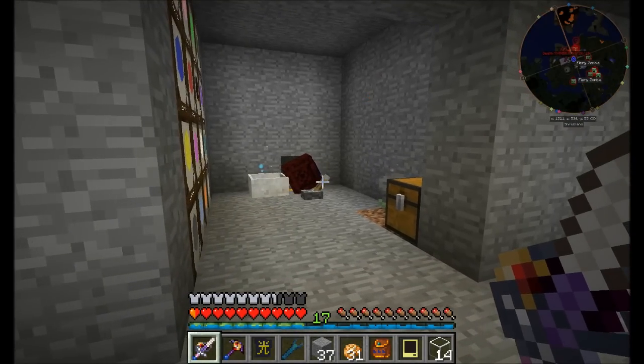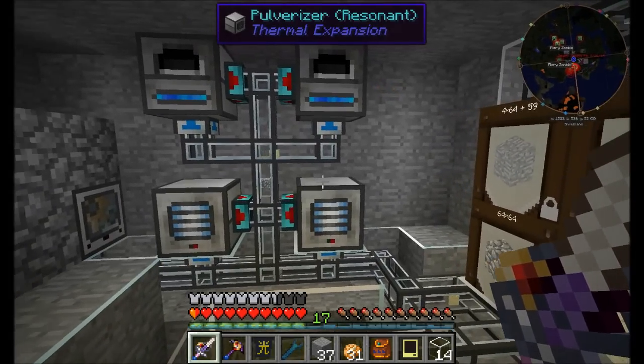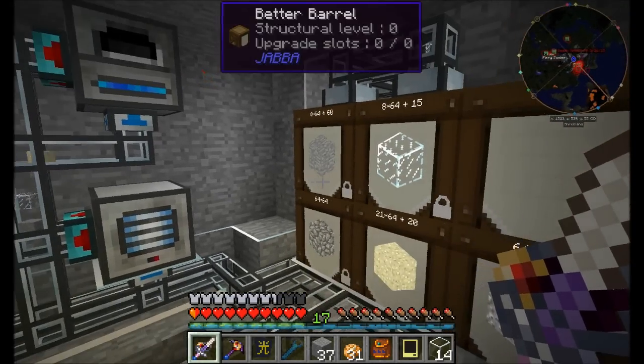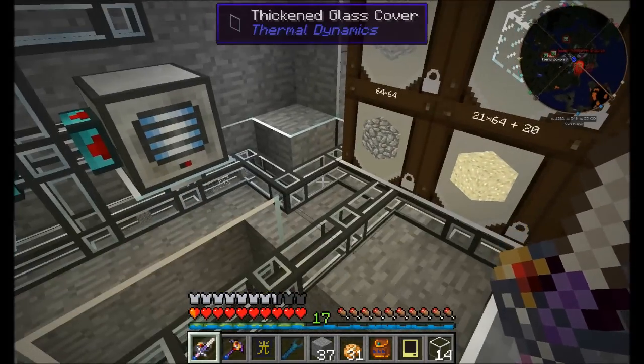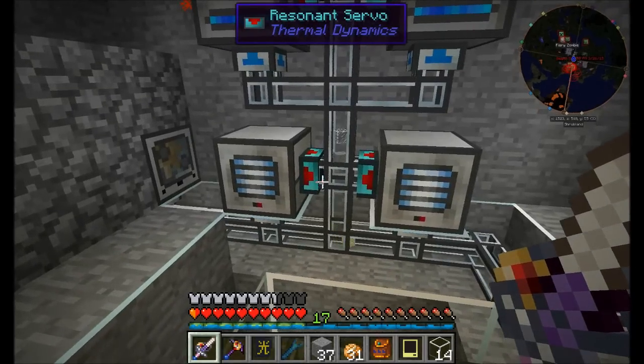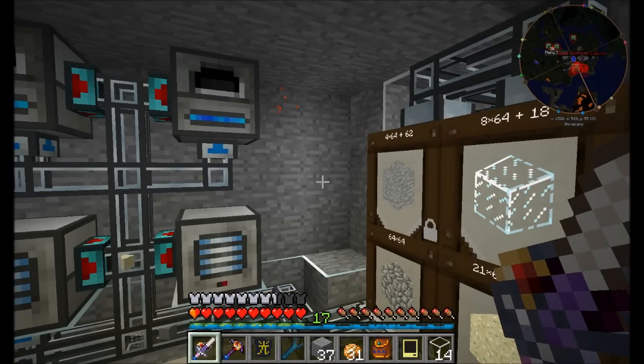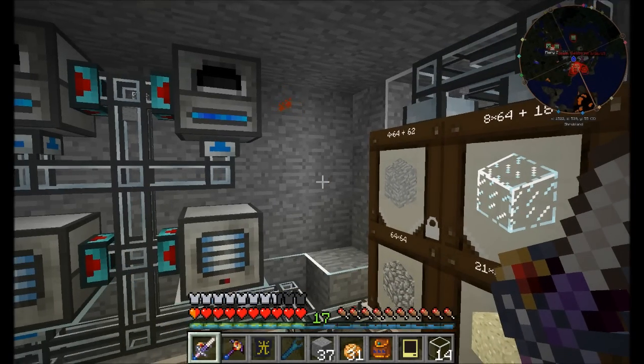Hello everyone, this is Direwolf20 and welcome to episode 71 of Direwolf20's Let's Play series. I'm here hanging out in my newly constructed cobbleworks. I've kind of cleaned up the walls, covered up things, made it look a little bit nicer in here. It's not super gorgeous, but it looks good, at least in my opinion.